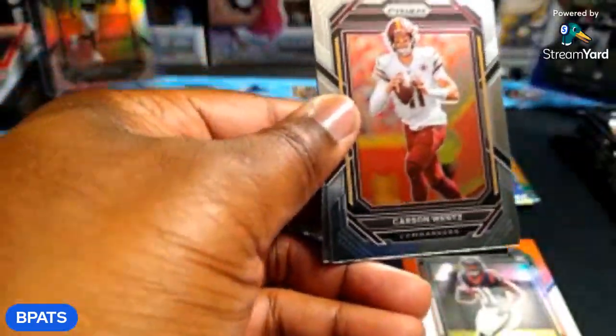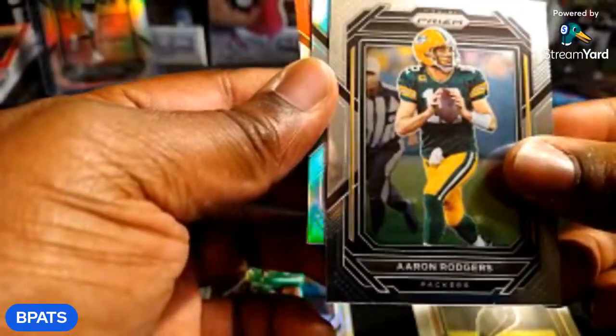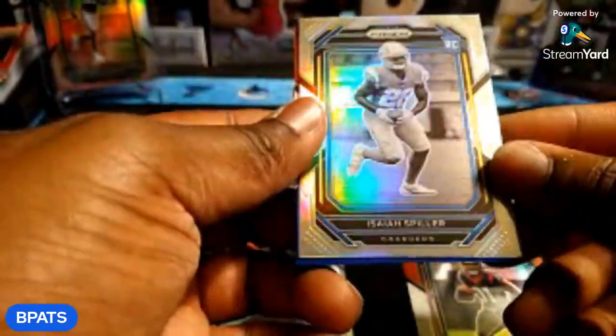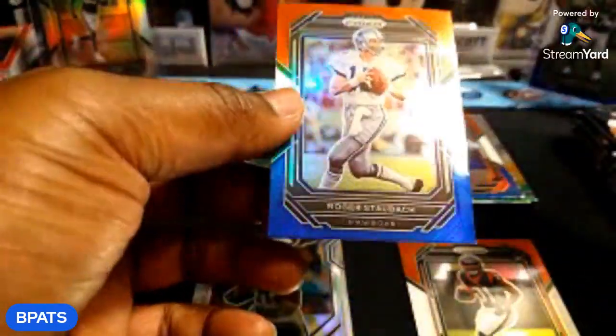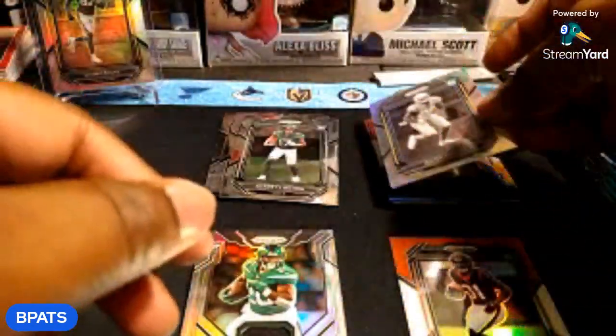Prizm is fire, bro — Prizm is fire! Let's pull a Purdy, man. Carson went, Aaron Rodgers silver Prizm, come on Aiden — that was a Charger. Isaiah Spiller — I closed that one. Just like the Romeo Dobbs, we pulled another one out of this rip — got an Isaiah Spiller variation, nice. And a Roger Staubach red white and blue — look at that little smudge going across right there. I don't know what my son just said but he better hope I don't find out when I get upstairs.